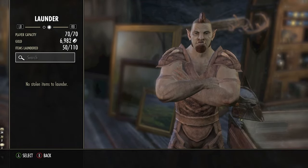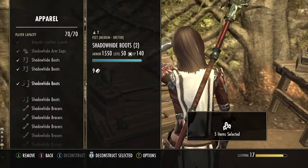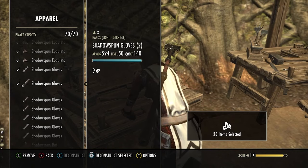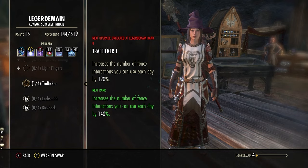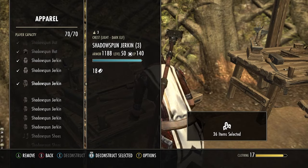Once the items are laundered, deconstruct them. Do this until you hit Level 8 on your Ledgerman. At Level 8, you will want to put another point in Trafficker, which will increase the amount of fence transactions per day by 140%, allowing us to launder more items per day.